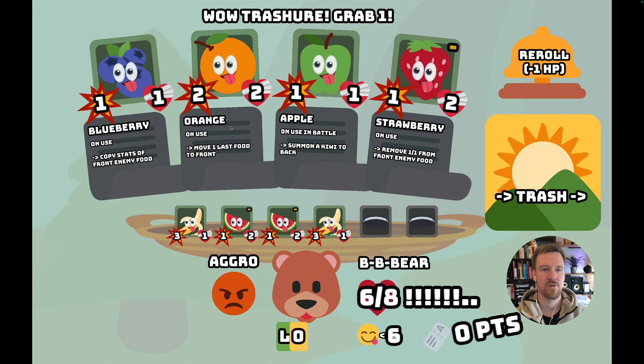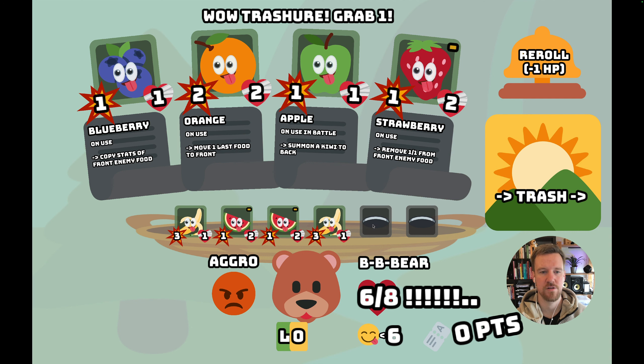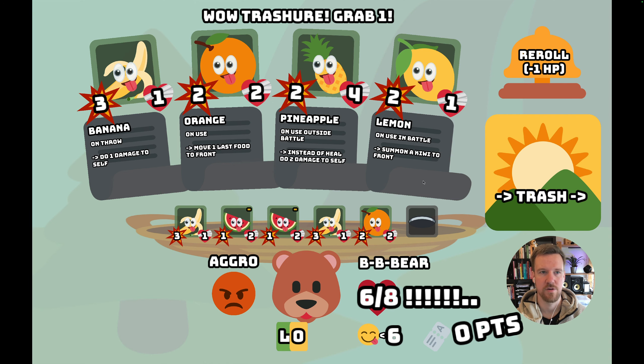I'll take the orange. The orange is an interesting example because we cannot choose the order of our team — everything we pick gets added to the end of the basket, and foods trigger from left to right. But the orange lets us manipulate that order, so if we find a strong food item we want at the front we can eat the orange in the shop, and in battle it can create interesting opportunities as well.